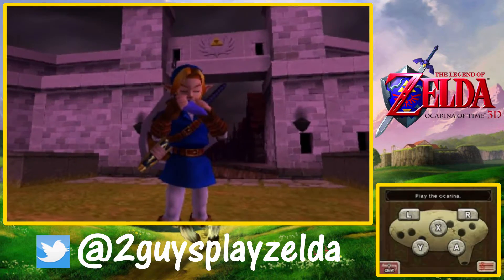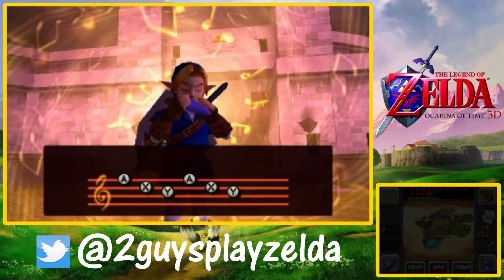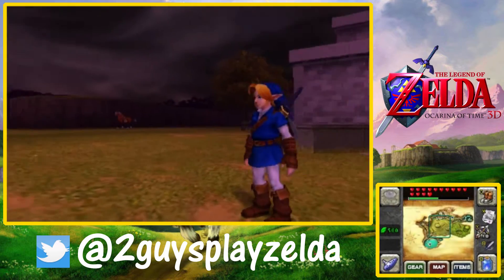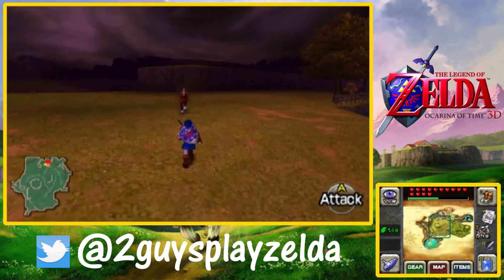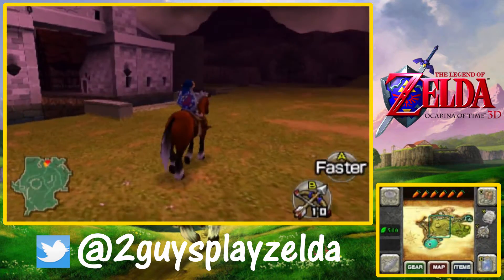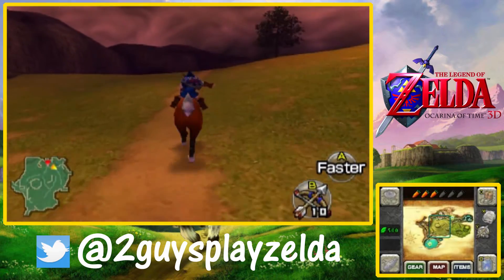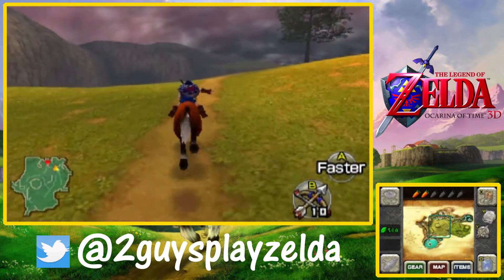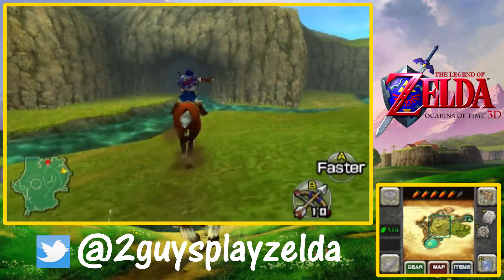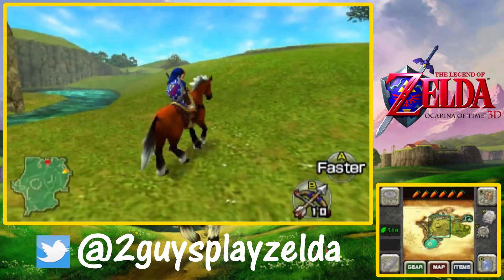This is part 48 of Ocarina of Time 3D. We're continuing our long trading sequence to get the sword. It's been four parts — there's a lot of area to cover, not much running. It's kind of redundant, which all Zelda games do towards the end. At least we have Epona as an adult now, which makes it a lot easier, especially for the timed parts. We still have a long ways to go though.